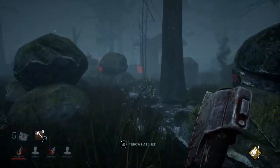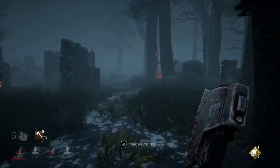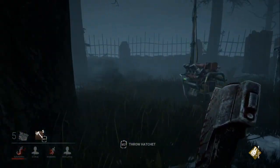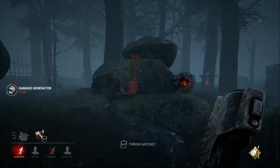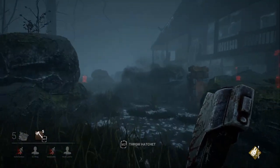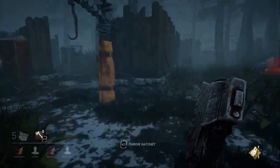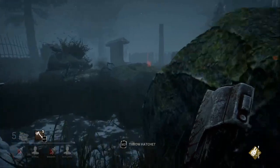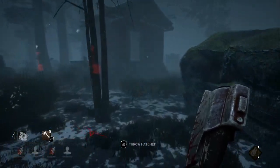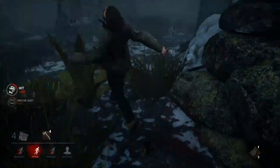Kicking generators is going to regress them — reversing whatever progress survivors made. Depending on what perks you bring, that can speed up or slow down the match. Basically you hook a survivor, then try to find either a generator to kick or another survivor to get into a chase with. When a survivor gets rescued, you'll get an audible warning letting you know. Using aura-finding perks is pretty good for finding survivors nearby and being able to use that to your advantage.